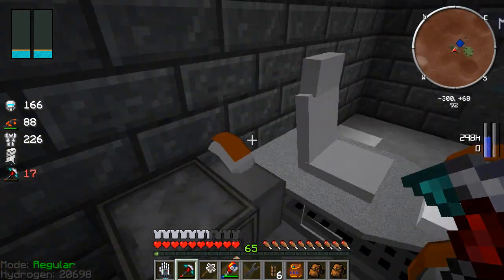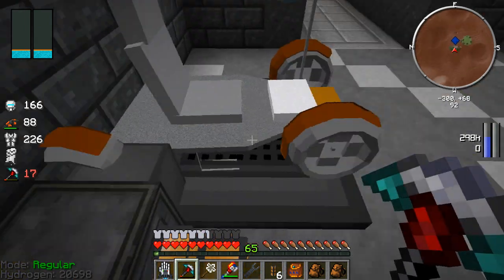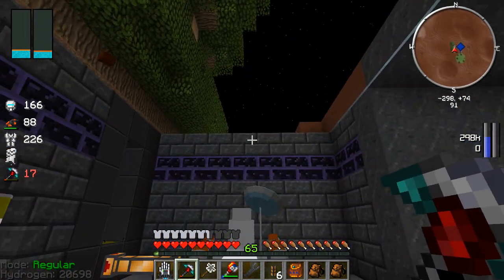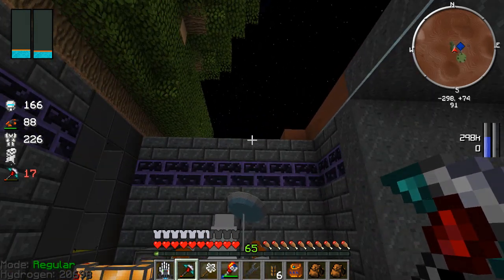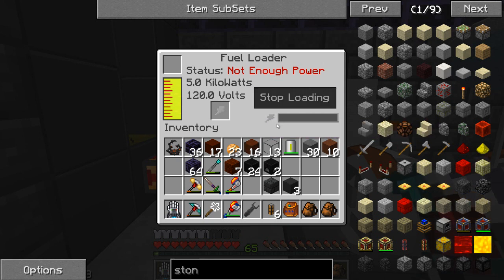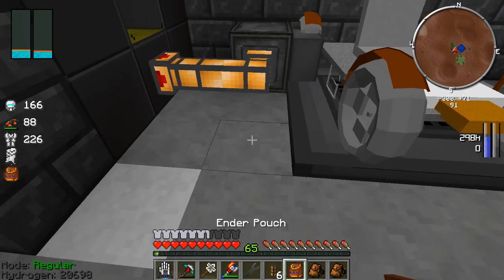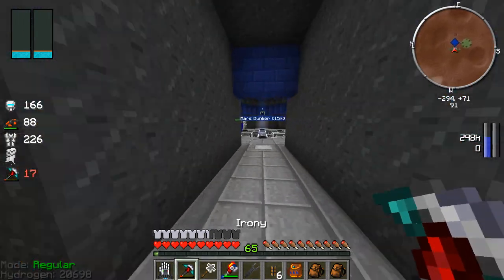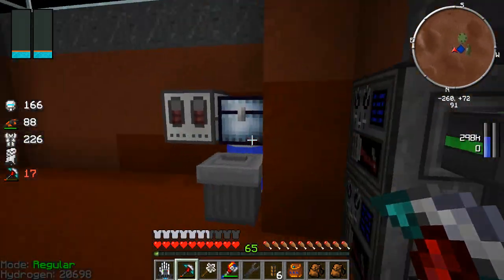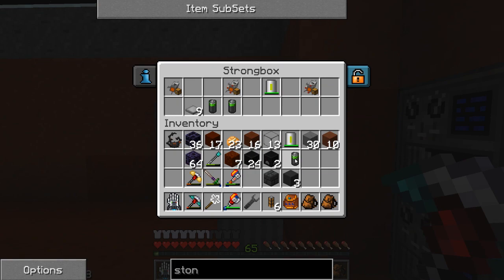I'm also going to have to get a power source in here at some point. A windmill or a solar panel might be kind of nice for the garage. Load fuel isn't going to work because we don't have a battery, but for now let's go grab one. We might make a solar panel or windmill eventually, but for now let's just use the battery.